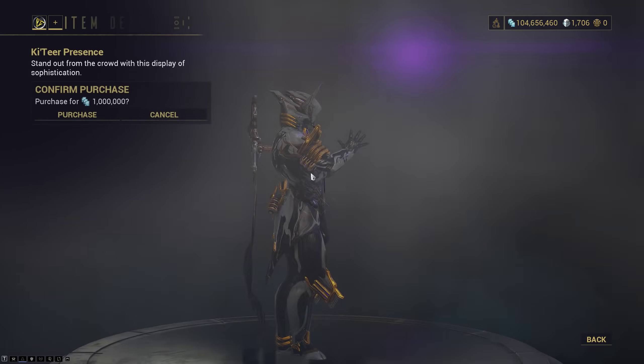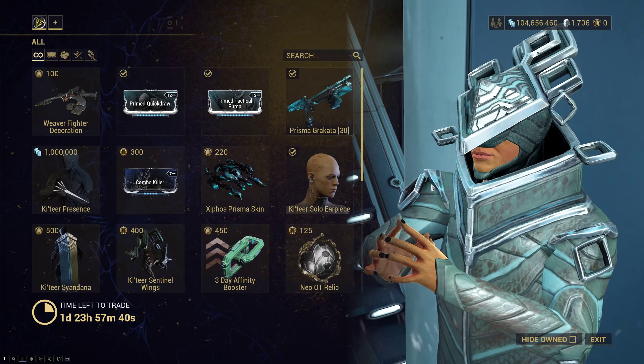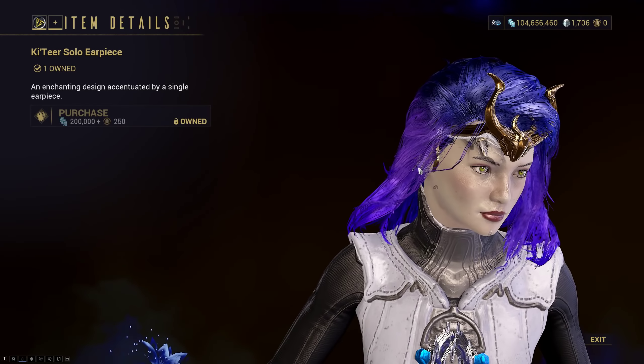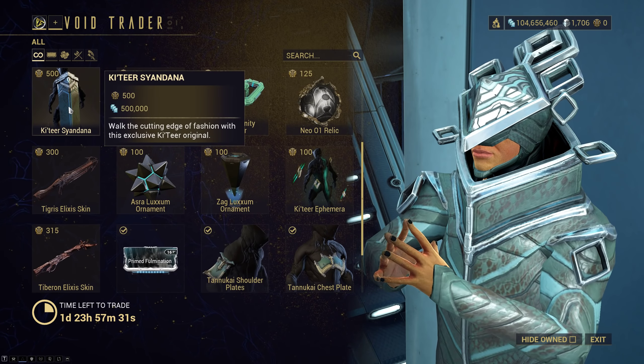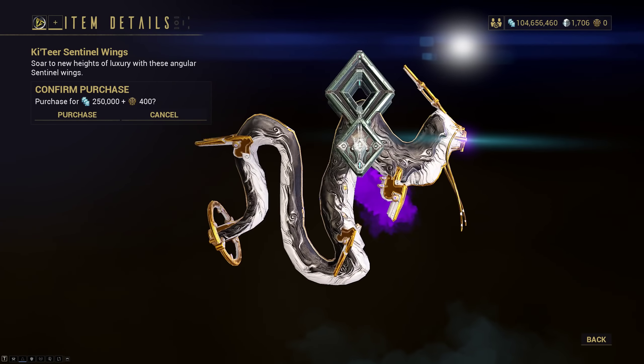We got the Couture Presence Emote back for a million credits. Xiphos Prisma Skin if you like that. The Couture Solo Earpiece — I can't even show it on here, but it's a little tiny thing; you'll be able to see it better when you preview it. The Couture Syandana — I personally don't like this, it doesn't really look that good in my eyes.